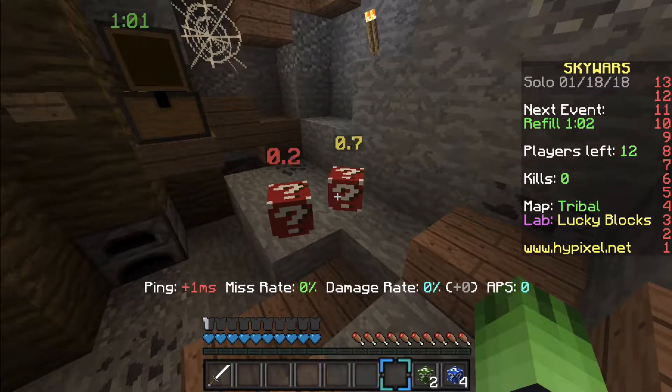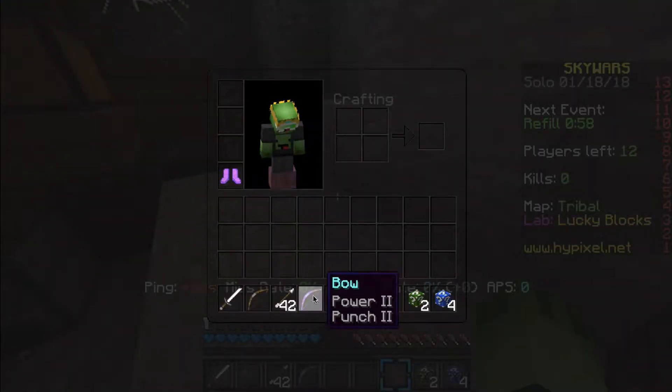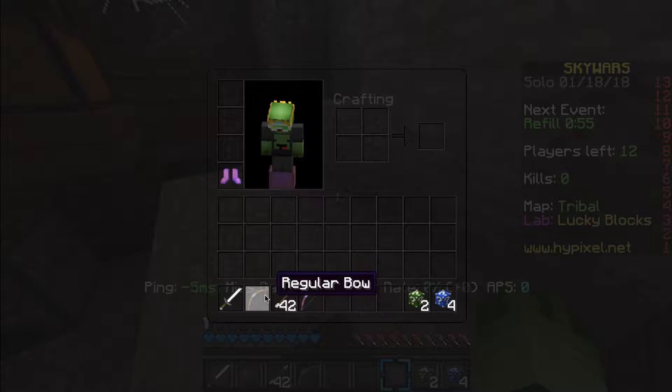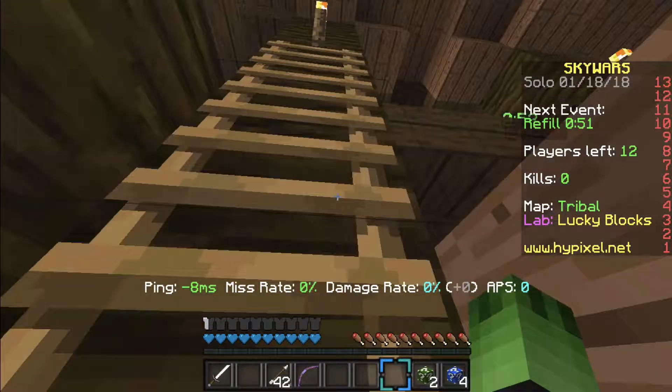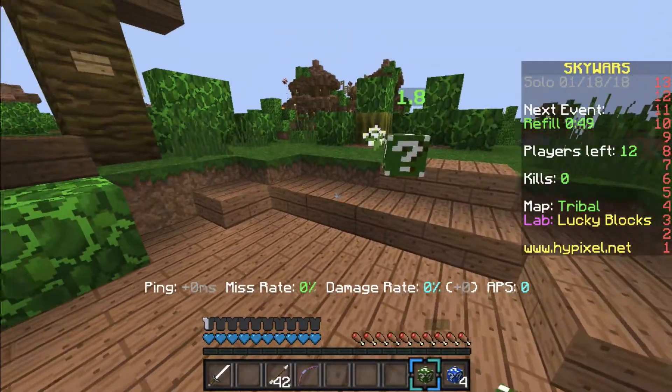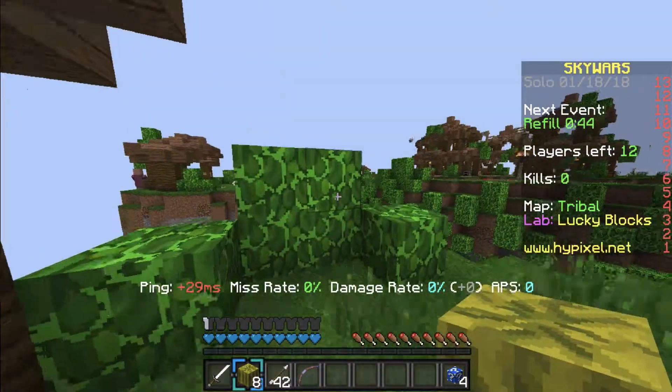Okay, what do I get for weapons? Should I use a regular bow or a powerful bow? Oh, Powerful Bow! Let's see the Insane one - what is this? A Melon Launcher!